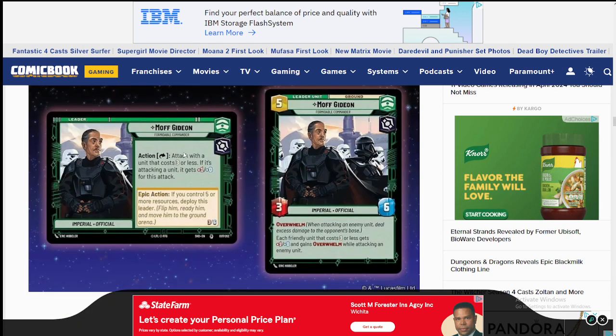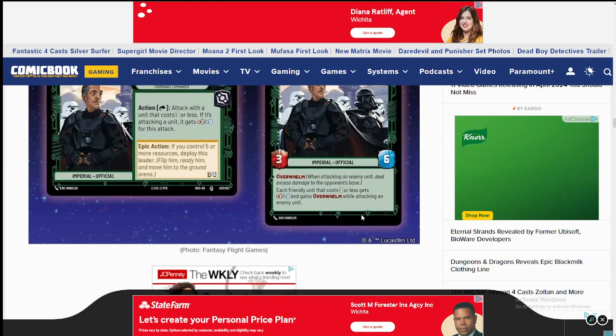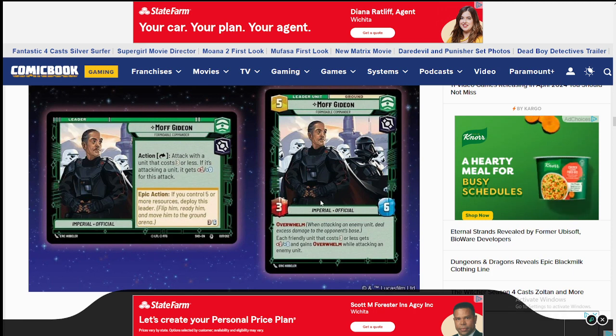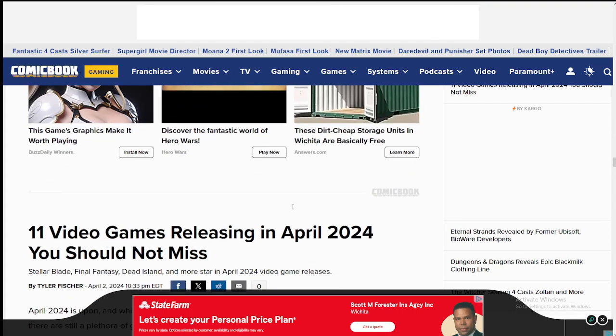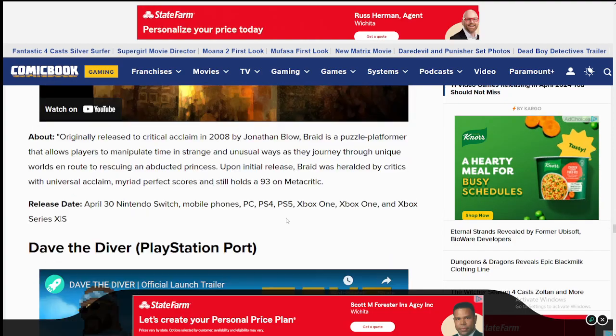Moff Gideon is a really strong leader. Action: exhaust this leader — attack with a unit that costs three or less; if it's attacking another unit it gets plus-one plus-zero. If you control five units he comes out as a three-six with overwhelm, and each friendly unit that costs three or less gets plus-one and gains overwhelm. Really strong — it lets you become very attack-heavy with a lot of units dealing big damage early. The trade-offs are going to be really good with Moff Gideon, and he also gets his own unit card. There are more cards still to be released.